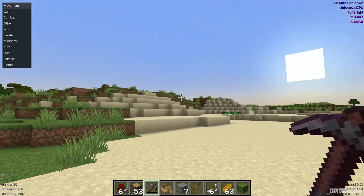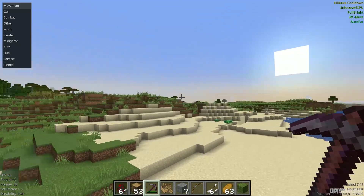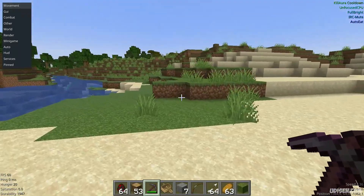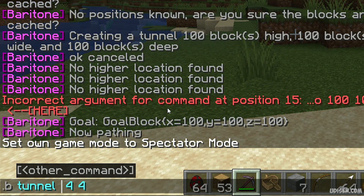What if I want to build a clear area for building? For example, I want a big flat area here. Easy — use the command. The height is only 10 blocks, then 50 blocks in one direction and 50 blocks in another direction. This will build a clear, very flat area around us in a 50-block radius.